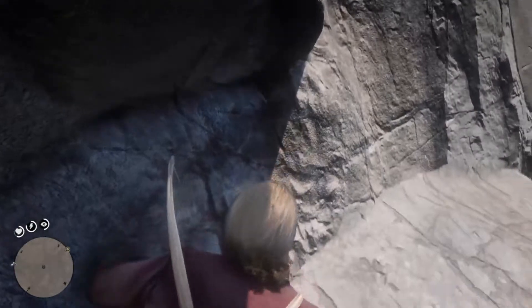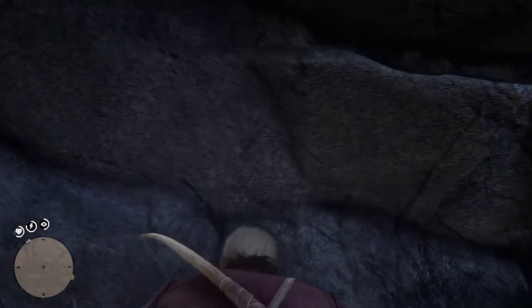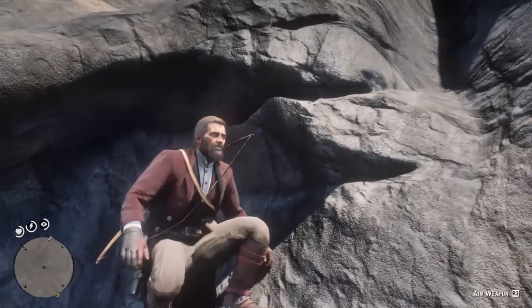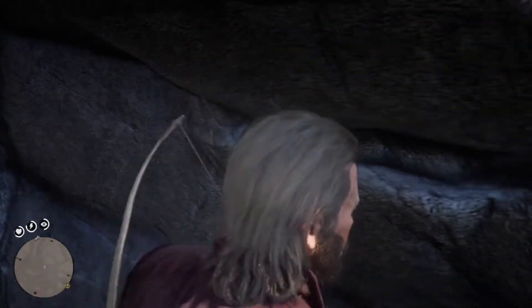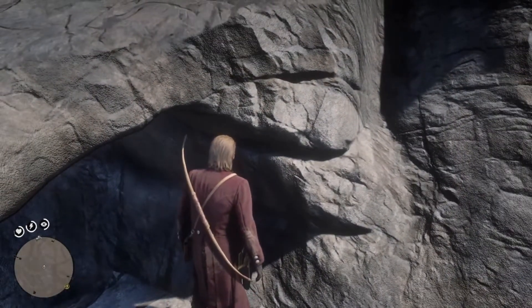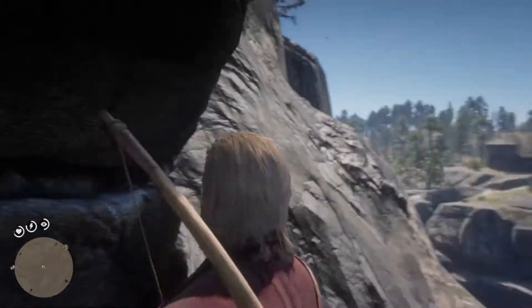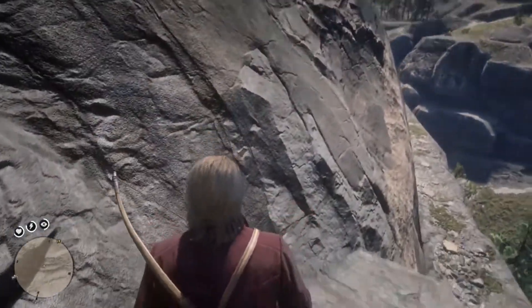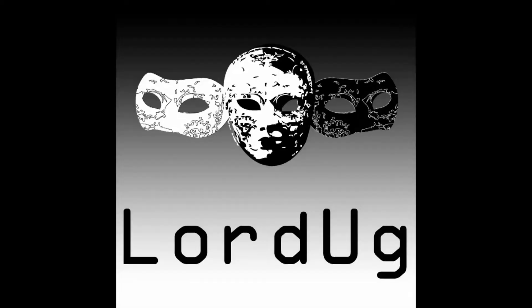Crouch again and come up here. Once you get to here, stop and you'll see in the bottom right corner the word 'search'. The three gold bars are in this little crack in the wall, level with my eyes right now. He'll reach in and take the three gold bars out, and you've done this treasure hunt - well done!